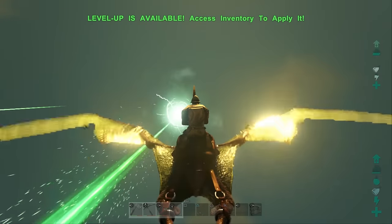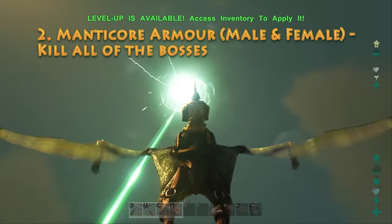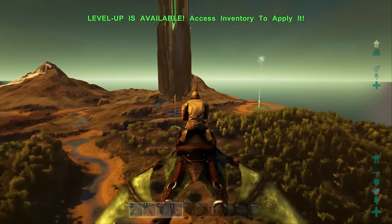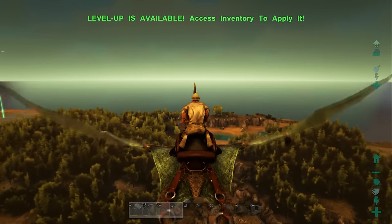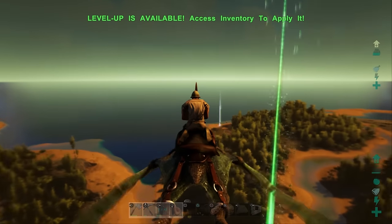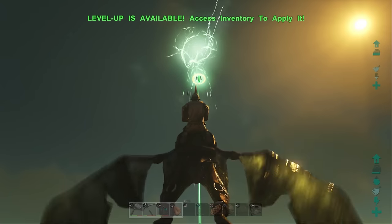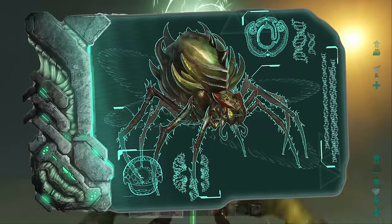Now for the full manticore armor set — available for both male and female characters — in order to unlock this you basically need to kill all of the bosses. Because this exclusive content is available for both the founders and the survivors pack, it would imply that when it says all the bosses it's only the three main bosses on the island, not the Scorched Earth boss. Even though that boss is called the Manticore, because it's on the founders pack which doesn't include the Scorched Earth expansion, it would make sense to assume it's just the three main bosses.